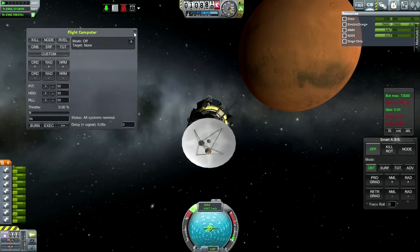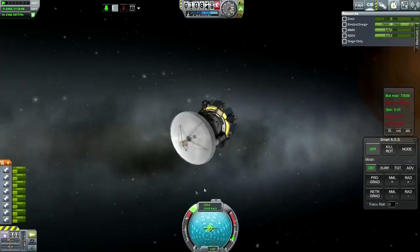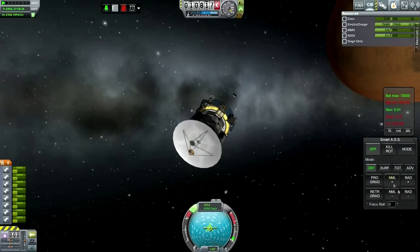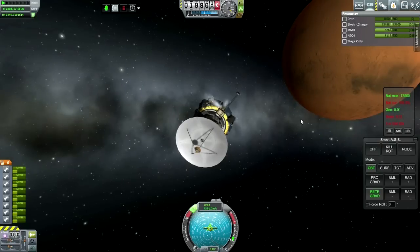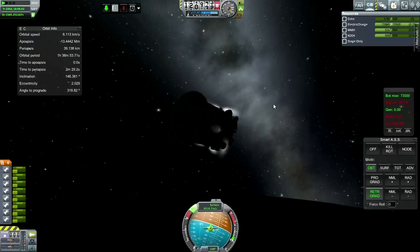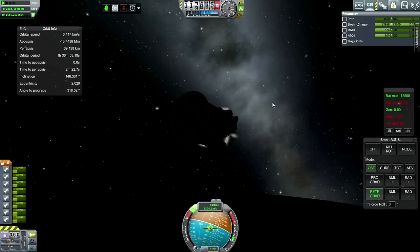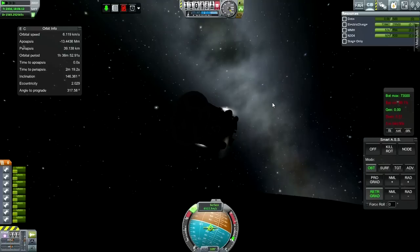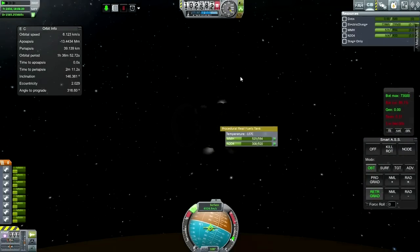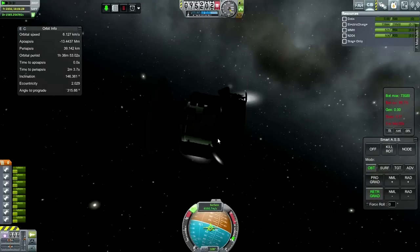We've got three days worth of electric charge on board. Have to retract this one obviously. Let's deactivate that and let's have this holding retrograde. Still got connection, but this is going to be out of our hands. Checking out the situation with a periapsis of 39. I think it's either this tank or the RCS ports that are going to have the most exposure to heat.